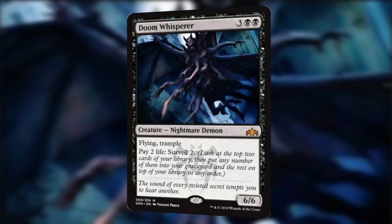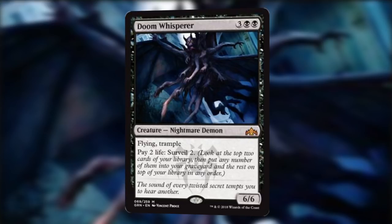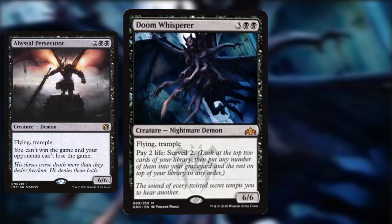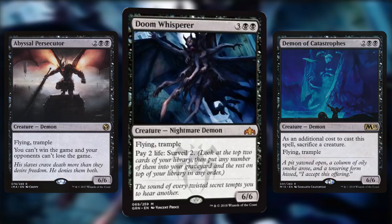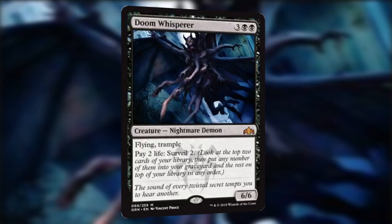The fourth card on our list is Doom Whisperer. For 3 and 2 black, so 5 mana, we get a whopping 6/6 Flying Trampling Nightmare Demon. Additionally, it has a special ability: pay 2 life to Surveil 2, meaning you look at the top two cards of your library and put any number into your graveyard and the rest on top in any order. A 6/6 Flying Trampler usually comes with a downside, like Abyssal Persecutor or Demon of Catastrophes, but not only does this demon lack downsides, it has a ridiculous upside that's totally abusable in Commander. Just 2 life to dig 2 cards with Surveil is nothing to sniff at, especially when you start at 40 life, and graveyard decks are going to absolutely love this card.